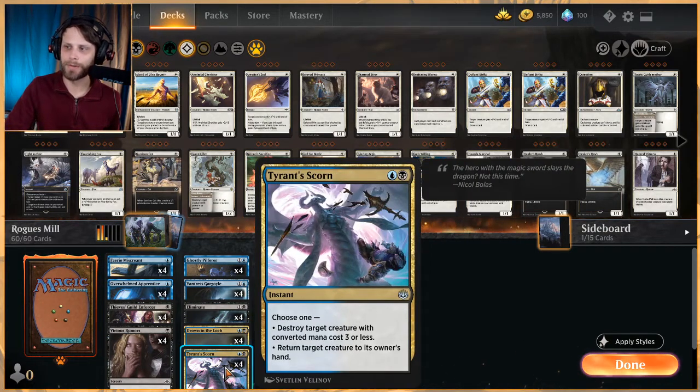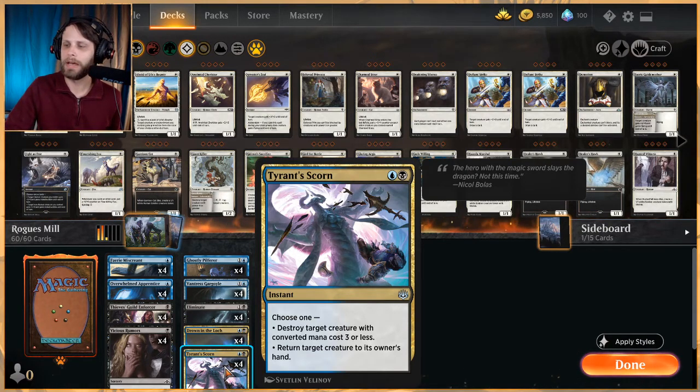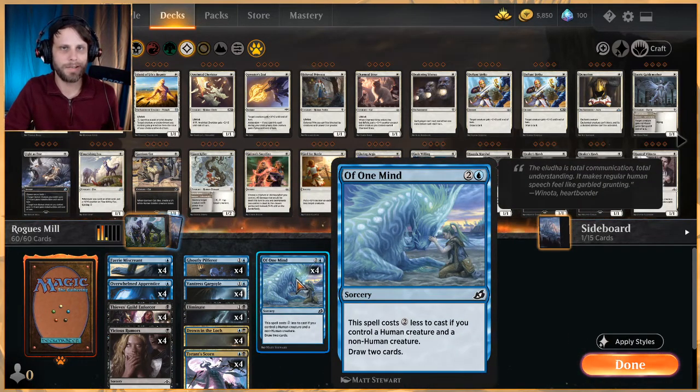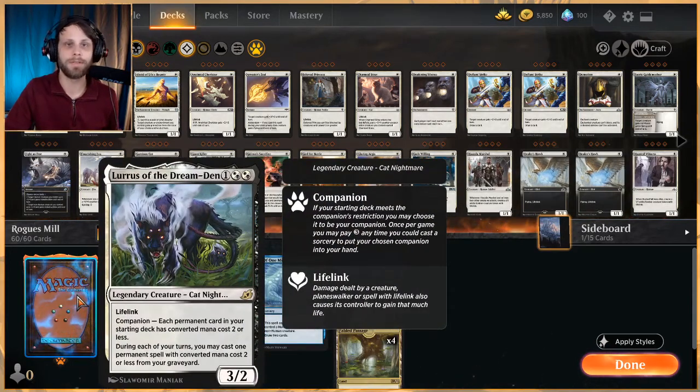We also have Tyrant's Scorn — a two-mana instant: choose one, destroy target creature with CMC three or less, or return a creature to its owner's hand. Deals very well with tokens. We also have Of One Mind, which I haven't played a lot with, but it makes for a very cheap way to draw cards in this deck, which I really like. Importantly, this is a Lurrus deck, so long term we can pull things back with Lurrus.